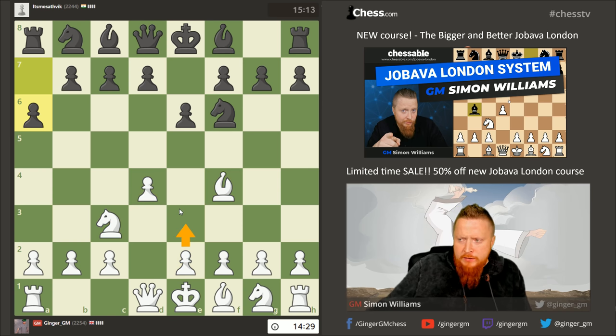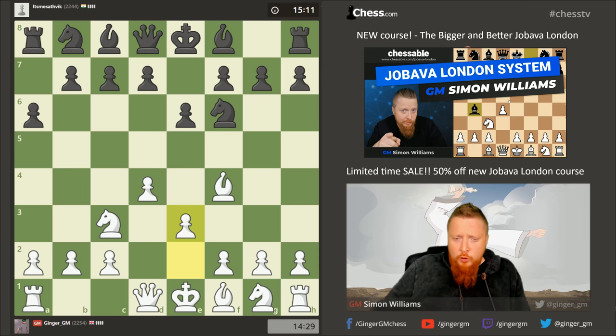Normally you play e3 next, which I'm probably going to do because we're just going to stick with our general setup. Now e4 I can play, but he might play d5, so I'm just going to play this. This is stage one of the Jobava London — you just get very nice development.